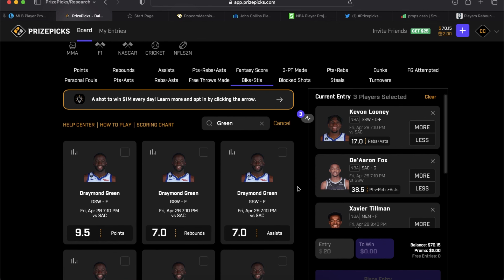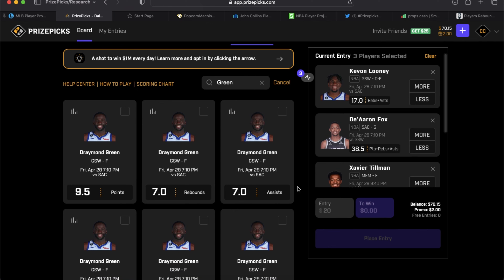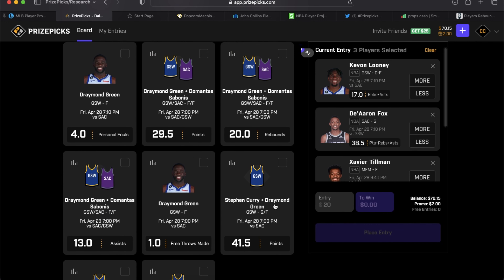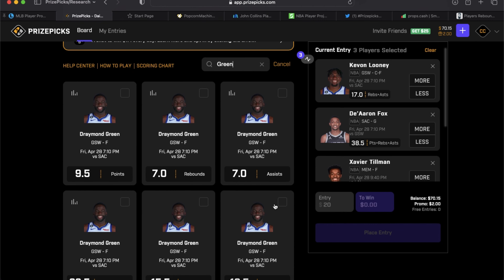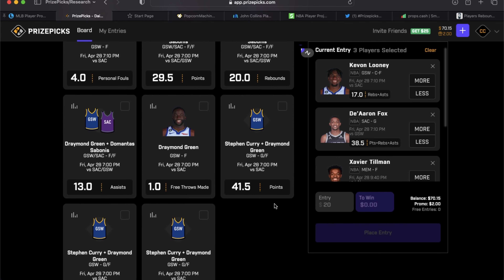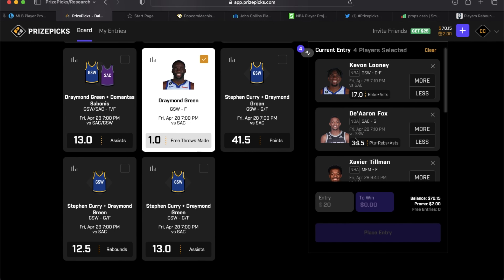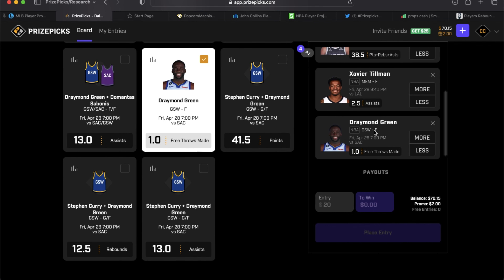Anthony Batista suggested Draymond Green over free throws. I've seen that one suggested on a lot of threads on Twitter and in player suggestions. It wasn't on my radar but it is now. Draymond Green over 0.5 free throws made — they bumped it up to 1, but we're still rolling with it. He needs one anyway to get the over, and there's still the possibility of a push, so I still like it.